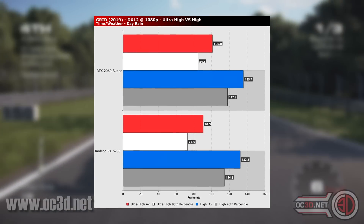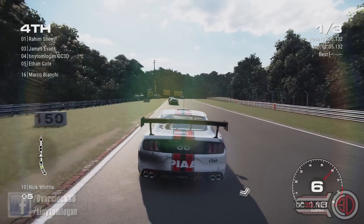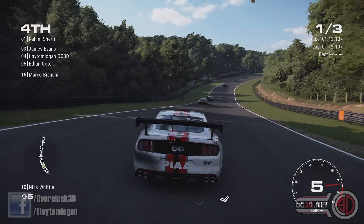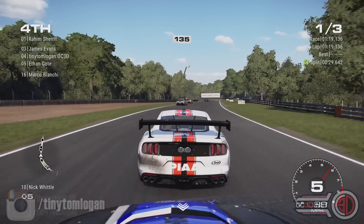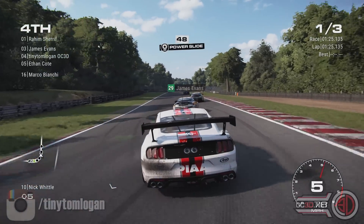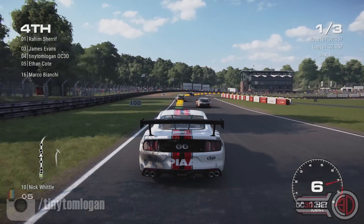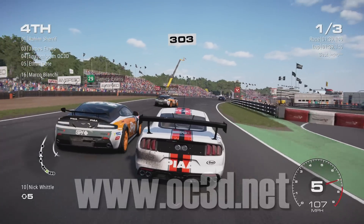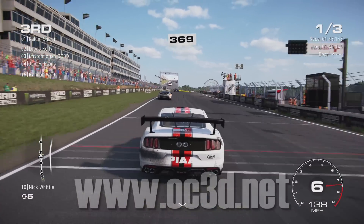Don't forget there are videos for the 1440 and 1080p runs, and there's a full review over on the OC3D website with optimization guides and more comparisons, including CPU core comparisons going from two cores all the way up to eight cores. There are also more videos over on Rushkit. All the links are down below — please subscribe, hit the bell to be notified when more videos go live. For now, this is Tiny Tom Logan signing off.